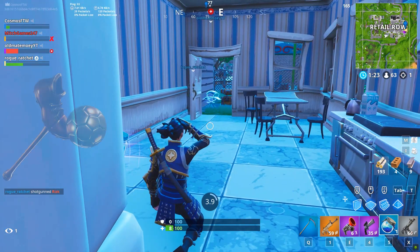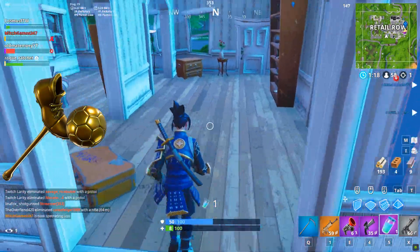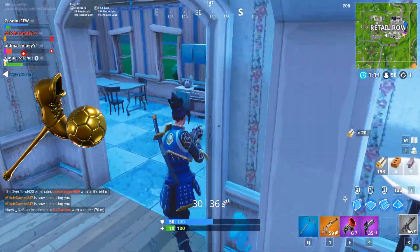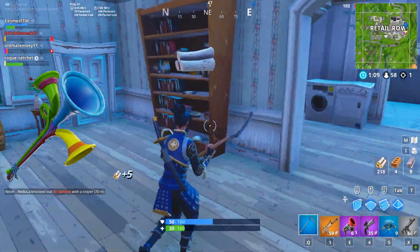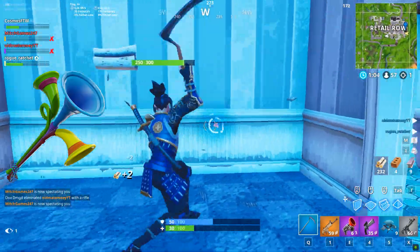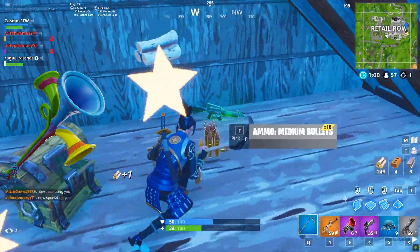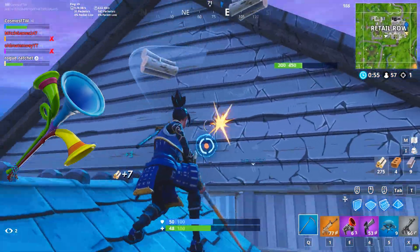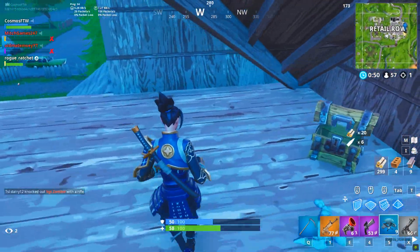Next up, we have the Elite Cleat, which came across with the soccer skins during the FIFA World Cup in 2018. It's been over 112 days since we've seen this. Also, the Vuvuzela — I can't even pronounce it, let's just call it the V-Pickaxe. Both the Elite Cleat and this pickaxe haven't released in over 112 days. They both came out with the soccer skins during that FIFA World Cup event, and these are starting to become rare. I think when we see the soccer skins come back, we'll also see these pickaxes come back.